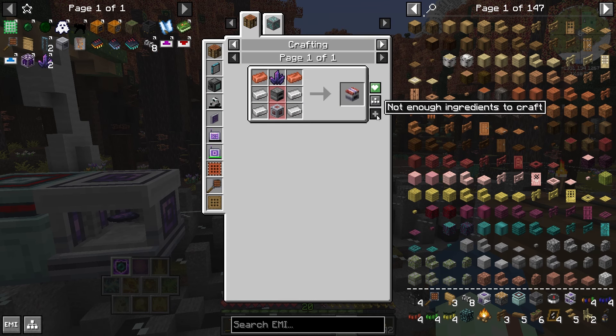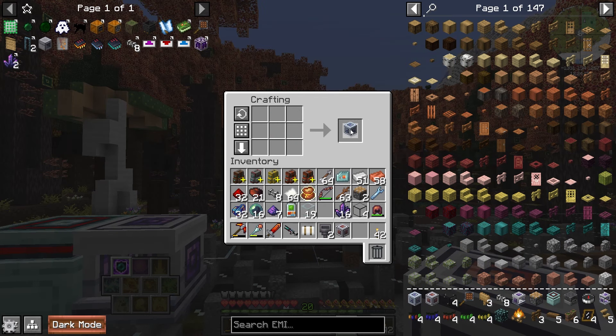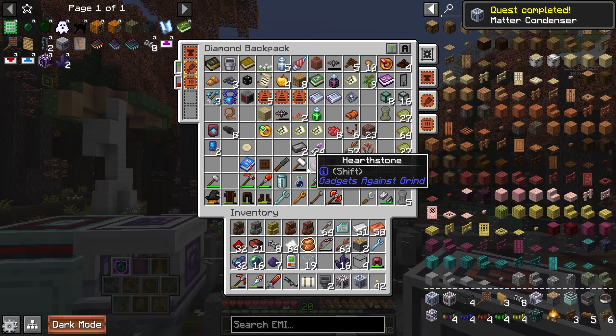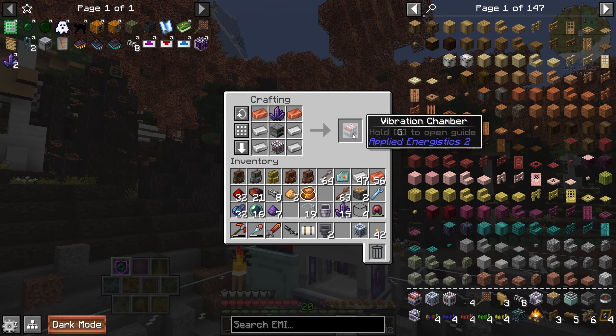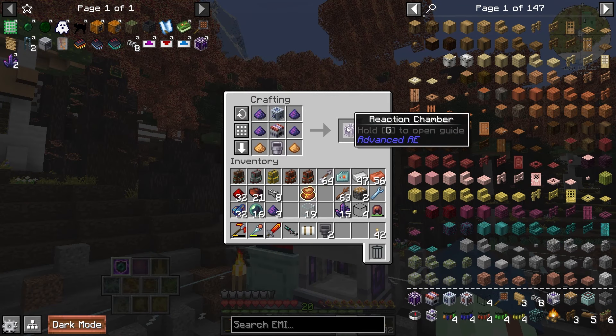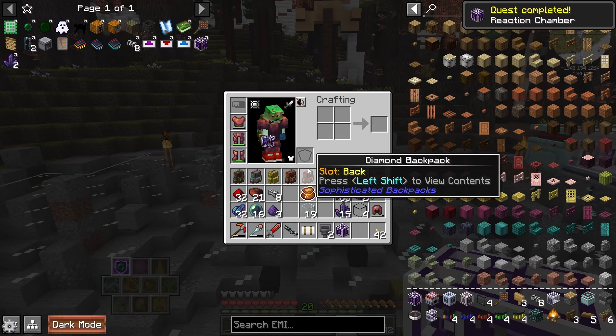The energy acceptor, the matter condenser — two dust and a bucket. I should probably clear some space up in here, it's getting a bit hectic. And that'll get us our vibration chamber. And that'll get us our reaction chamber. Pretty easy, not too bad.